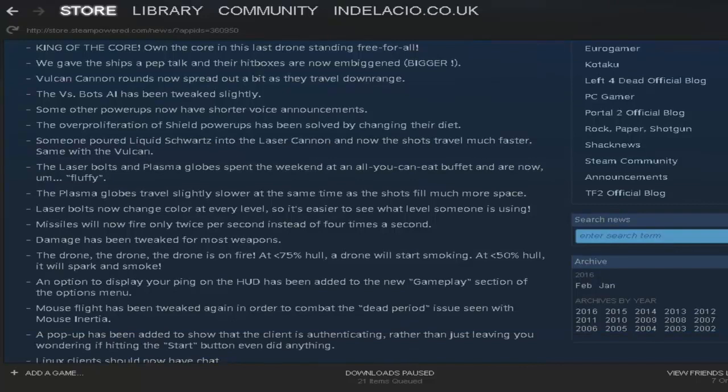Plasper globes now travel slightly slower and fill up more space. Laser bolts now change colour at every level so they're not all the same colour.